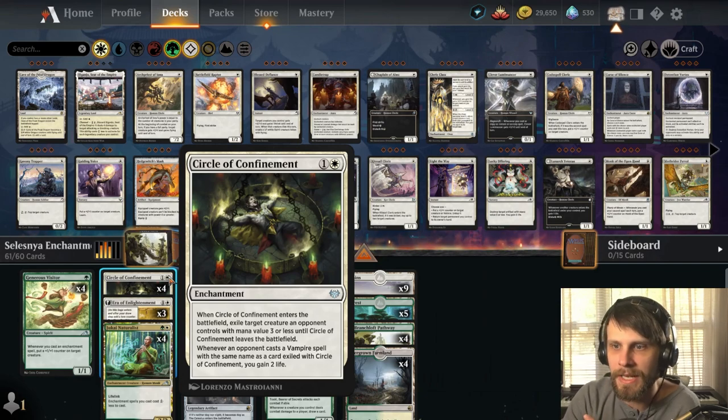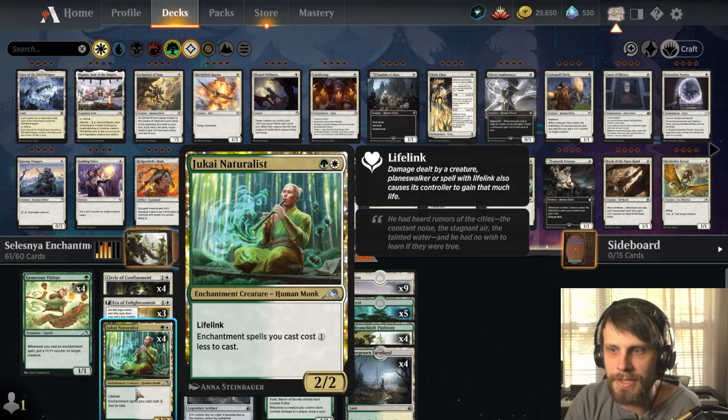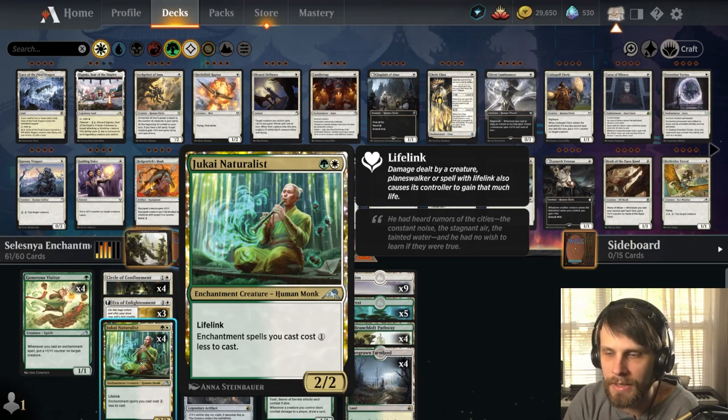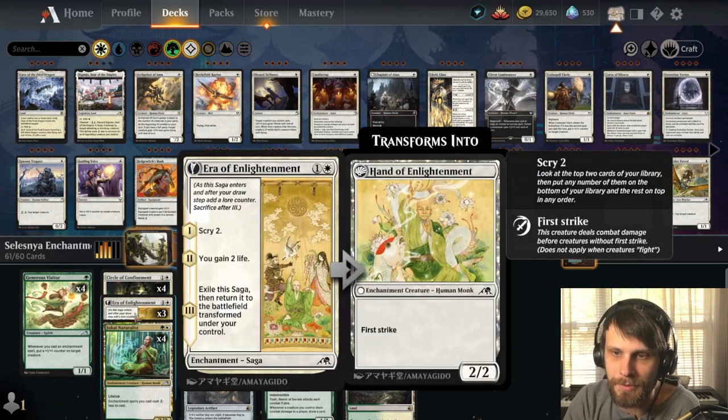We do have Circle of Confinement, which gives us a little bit of removal. And then the Naturalist is here as a 2/2 with lifelink — it's a cost-cheapening effect for the entire deck. Topping out at four mana, it's actually pretty easy to get things down to not that much mana. So this can be a very efficient deck as well.